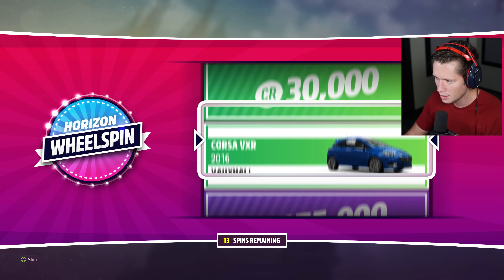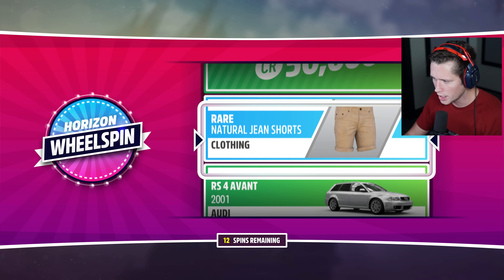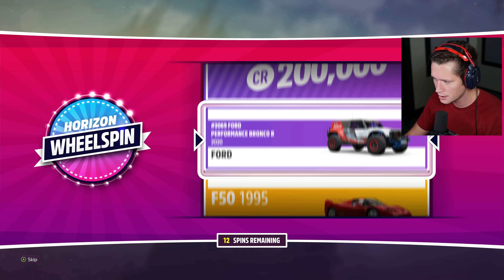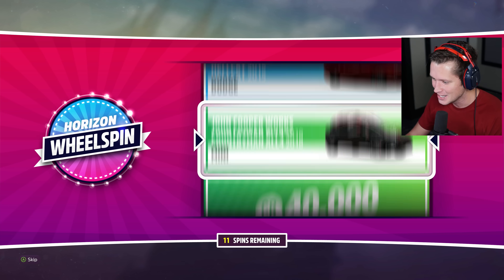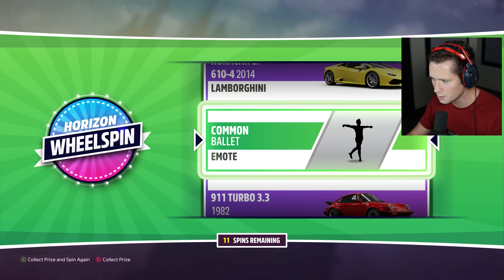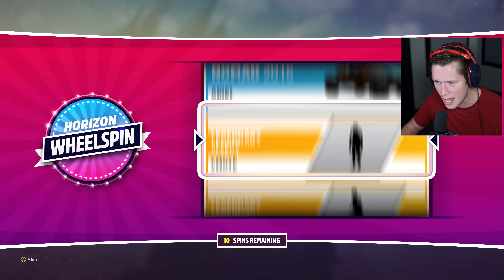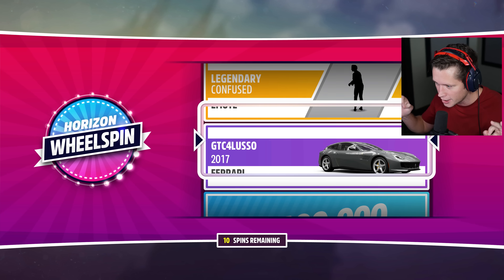So that could potentially be something for us to look out for. 40 grand — I will never scoff at that, always appreciate that. Let's see what's next. Every time you see a purple or a gold pop up, you get pretty excited. There's a potential Lambo in here. We already have a Huracan though, so we honestly don't really want it. I would have taken it over the common ballet emote though. And finally, our last normal wheel spin for this wheel spin episode.